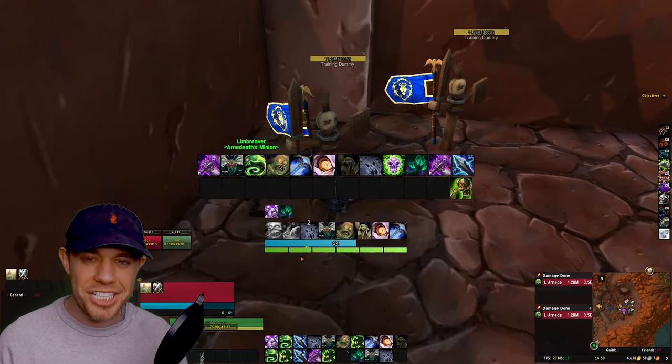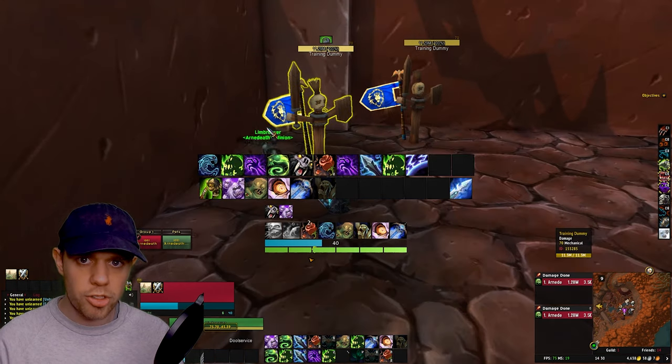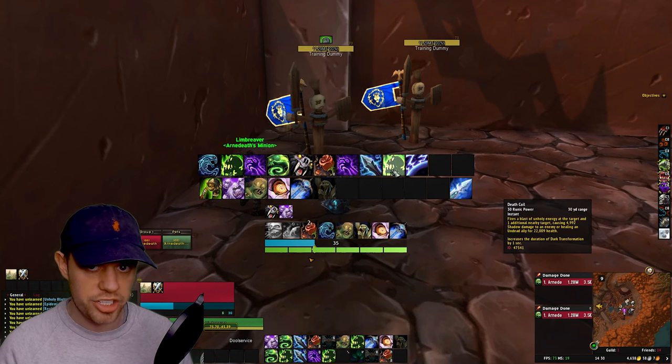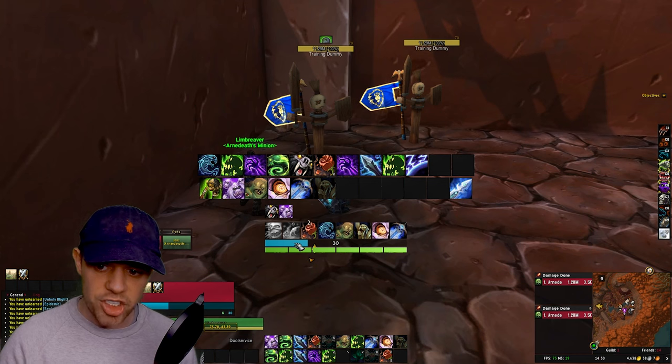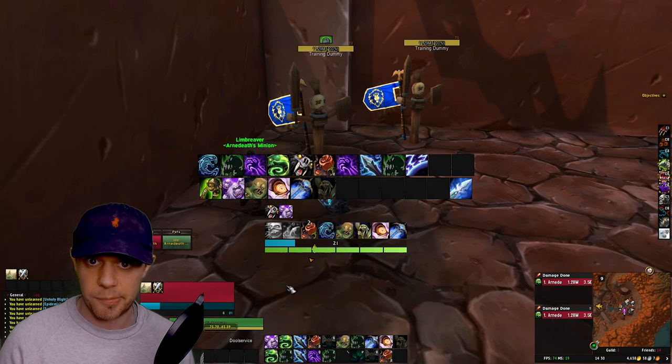So now that we're in game, let's actually go through the rotations, starting with the raid spec. You're going to notice that my screen here is quite busy — these huge bars are just to teach you the rotation. Under here I have a weak aura showing your resources, cooldowns, and abilities. This blue one that's ticking down is our Runic Power, which is something we generate and then spend. And then we've also got Runes.